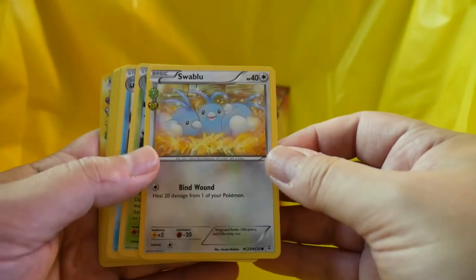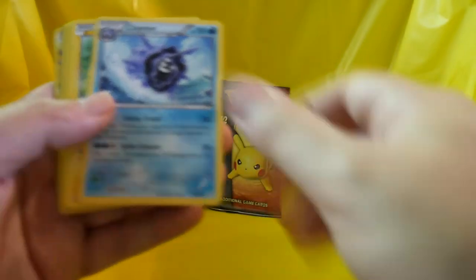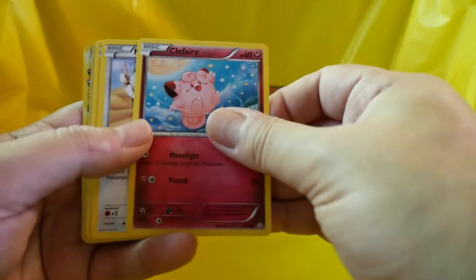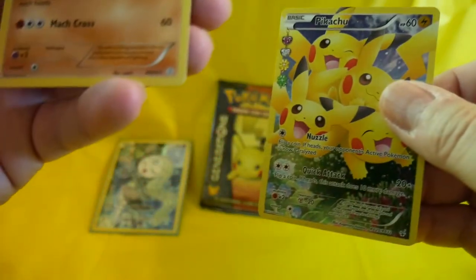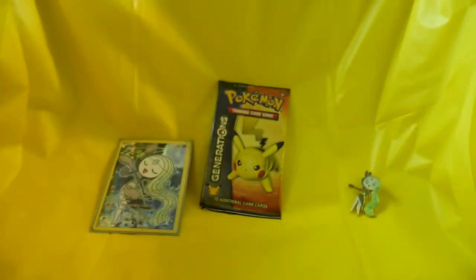These did not have a code. First off, we've got a Swablu, Metapod, Cloyster, Pikachu, Clefairy, Meowth, Rhyhorn, Olympia Reverse. Oh — Pikachu Holofoil, and a Hitmonchan. That's a rare as well. Nice, look at that — it's awesome. I love Pikachu.